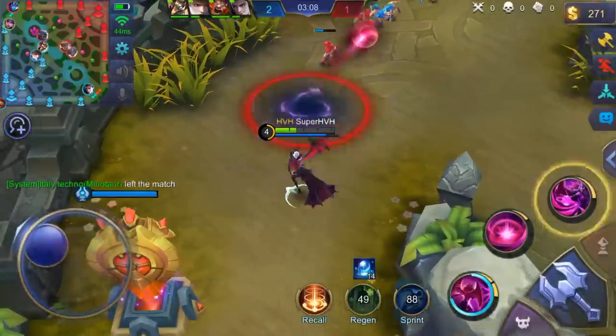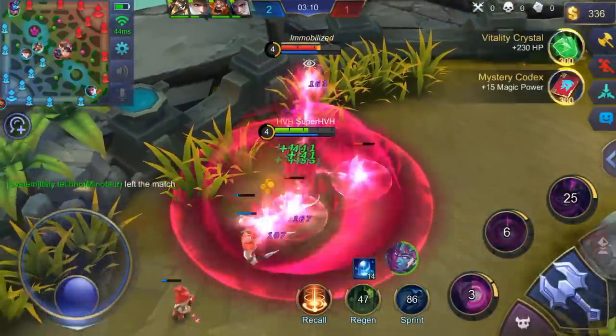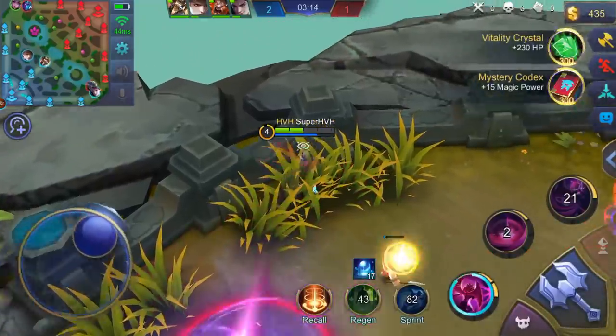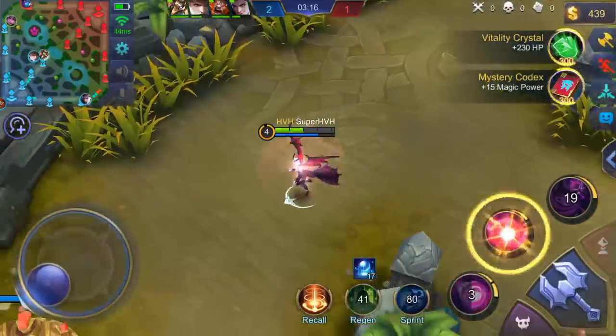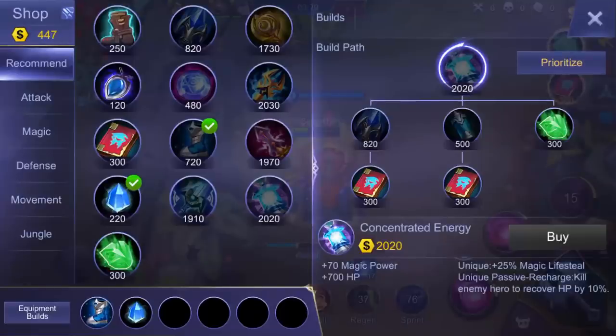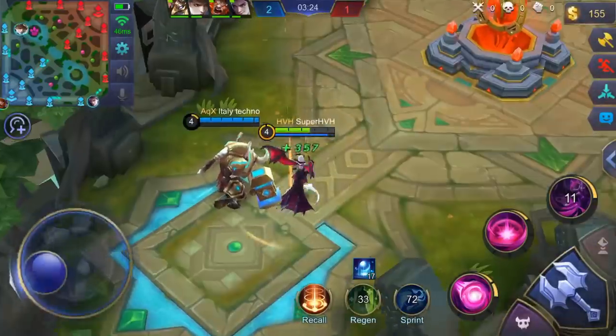I can just use my ultimate to heal myself like this, because he lost the ultimate, and then run away. The creep minion wave is still far away, that's why I go back to my base and heal myself.